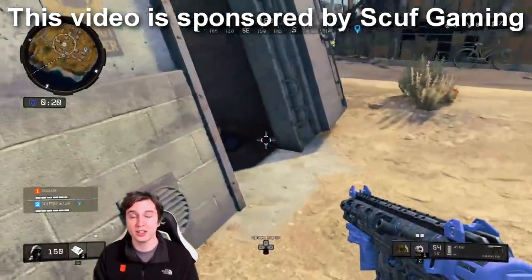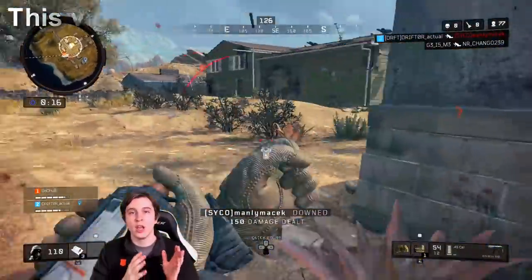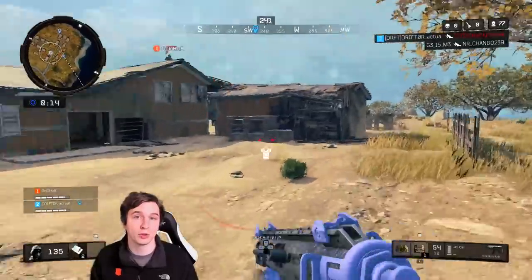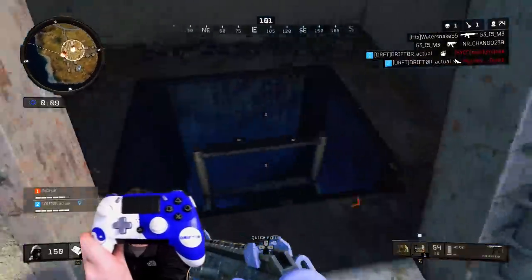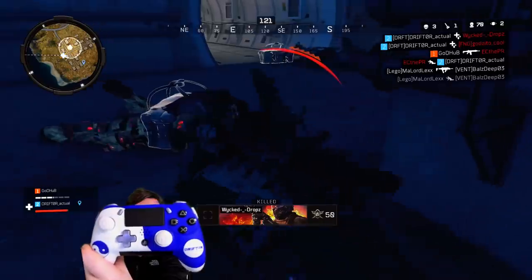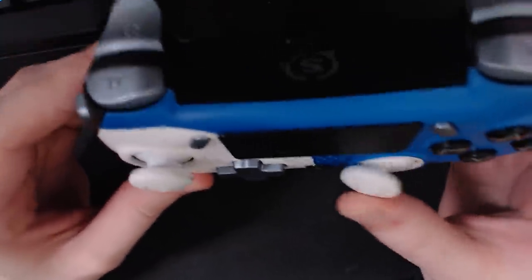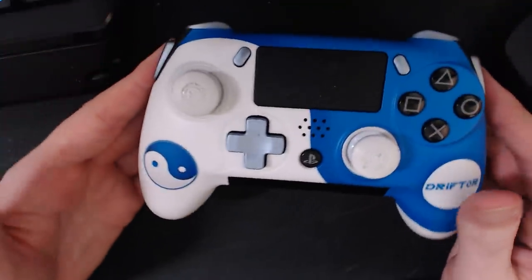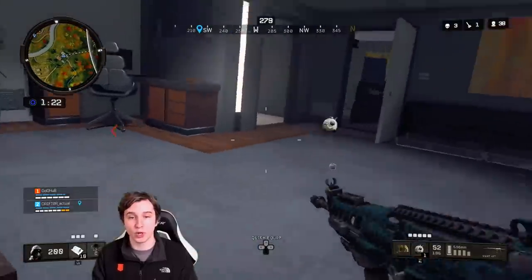I've been a Scuff sponsor since about 2010 or so, and for 2019 they wanted me to work on a series that goes over each feature they have on the controller in depth, and today that is thumbsticks. This is my Scuff controller right here — you can see it bright and clear on the screen. It's a Drifter Scuff, it's linked down below. On this one I have two thumbsticks of different lengths: a short thumbstick on the left and a significantly longer than average thumbstick on the right.